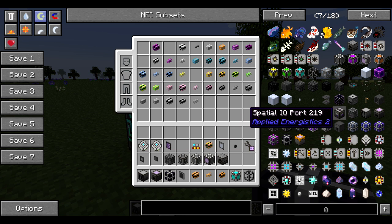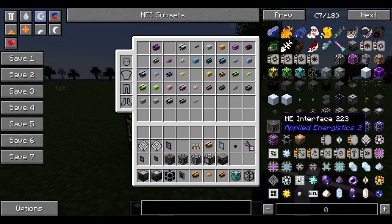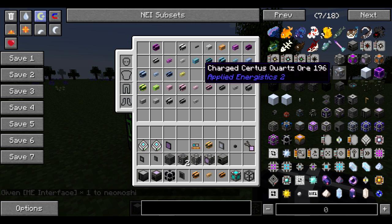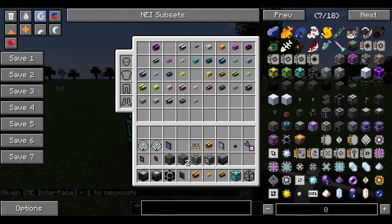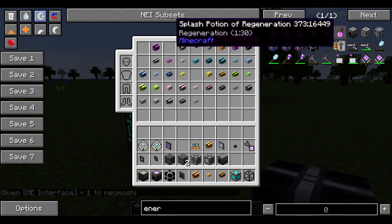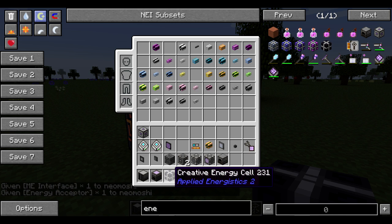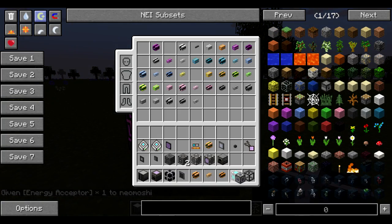We have the energy acceptor somewhere. We have one of those. So, energy acceptor — I'm going to have to type it in. It'll lag, but don't really have a choice. Okay, energy acceptor. So what does this do? Well, this actually allows you to provide power at a different point where the controller is not.